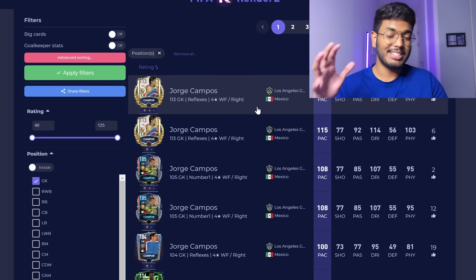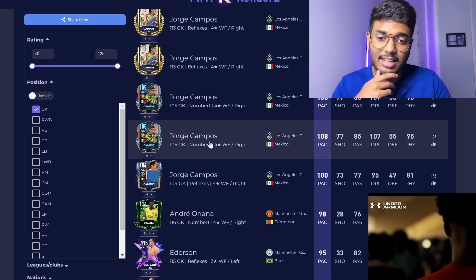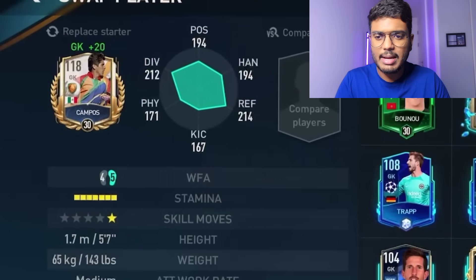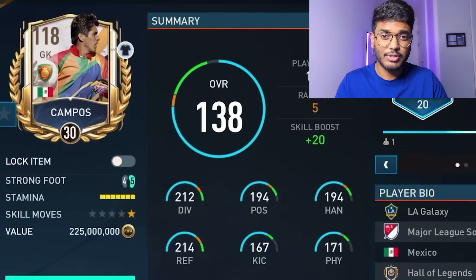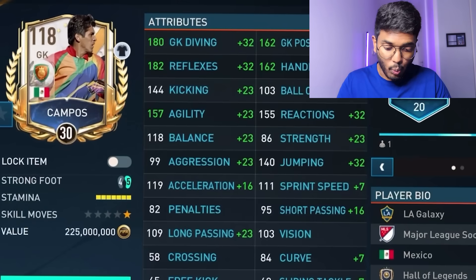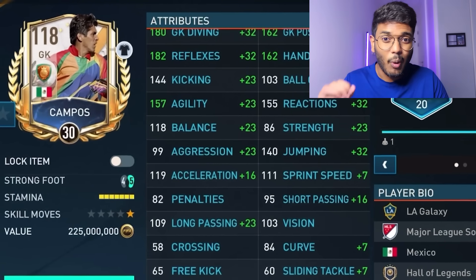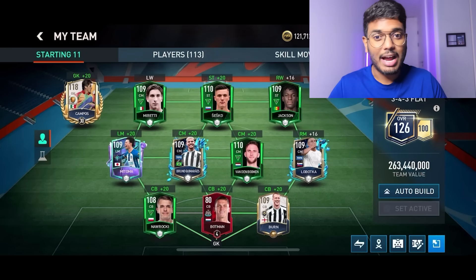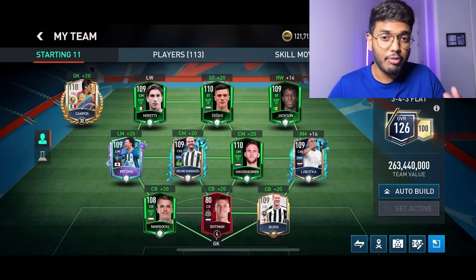Sorting by pace, George Campos is the fastest goalkeeper - his other cards are also second and third fastest. I already have him in my club, so let's place him in the team. His stats show 135 acceleration and 118 sprint speed, which is quite fast for a goalkeeper - the fastest goalkeeper by a mile in this game. I used the 3-4-3 flat formation because it includes left mid, left wing, right mid, and right wing positions, which typically have the fastest players in the game.